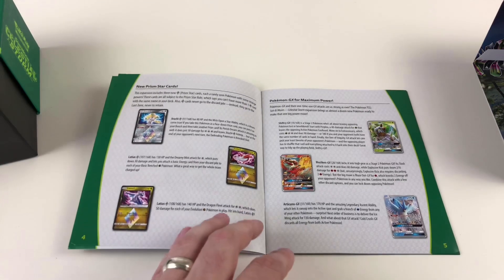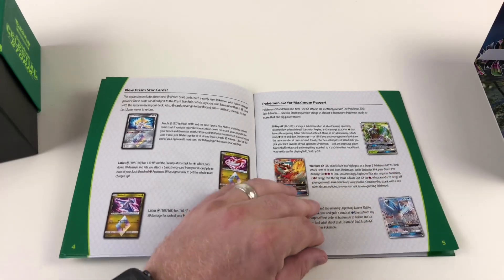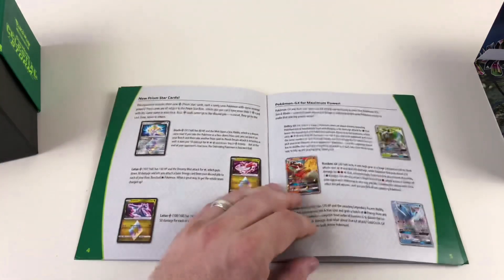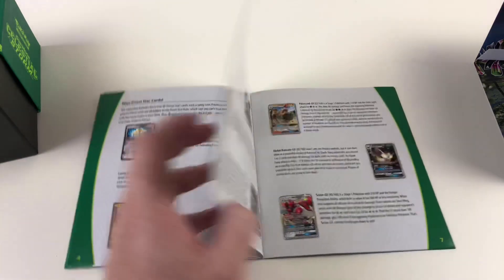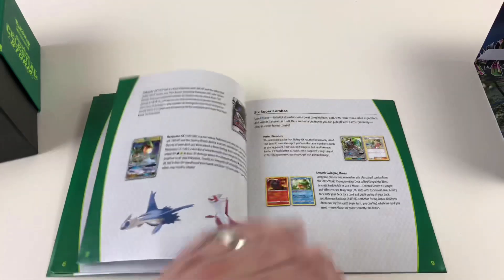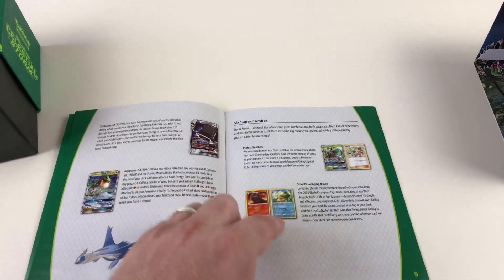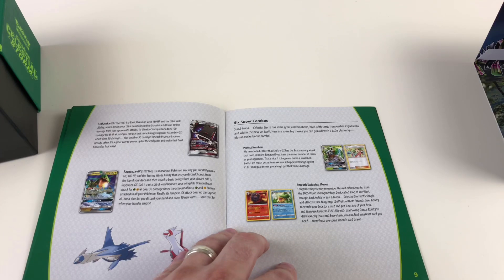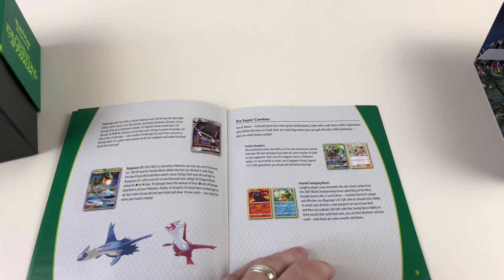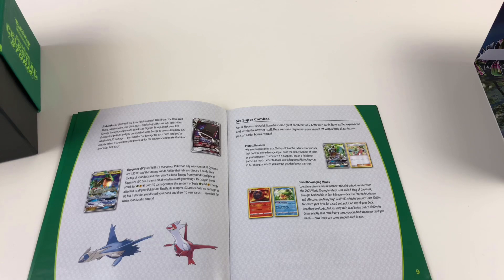You've got Latios and Latias Pokémon GX for maximum power. The guide shows all the GX cards: Shiftry, Blaziken, Articuno, Electrode, Mr. Mime, Banette, Palossand, Alolan Raticate, Scizor GX, Stakataka, and Rayquaza. There are also six Super Combo combinations shown — both with cards from earlier expansions and within the new set itself. One long-time players might remember is the 'King of the West' combo from the 2005 Championship, brought back to life: use Magcargo's Smooth Over ability to search your deck for a card and put it on top, then use Ludicolo's Swing Dance ability to draw exactly that card every turn.